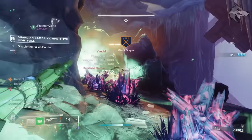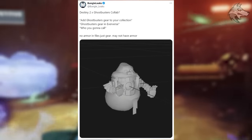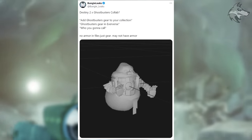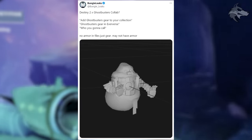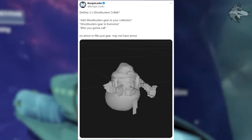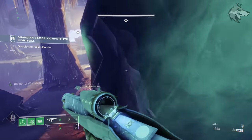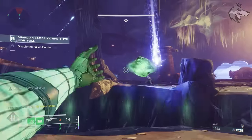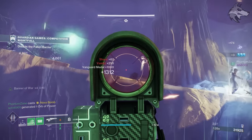Something else unconfirmed: leaks suggest we may see a Destiny 2 and Ghostbusters collaboration. Some text lines were found saying 'add Ghostbusters gear to your collection' and 'who you gonna call.' Apparently there's no armor in the files, but there are some gear items and 3D models. While not confirmed, there's significant evidence to suggest a Ghostbusters collaboration could happen in Destiny 2, and the leak source is generally considered reliable, so it's a bizarre and interesting one.